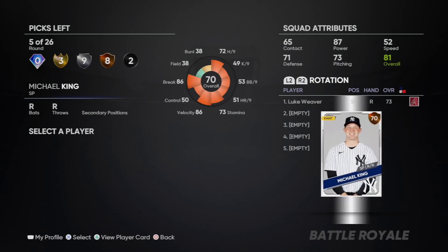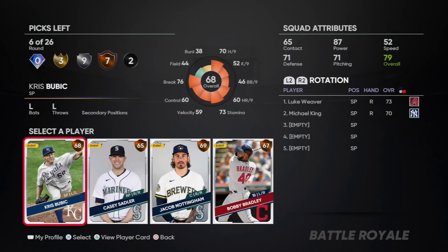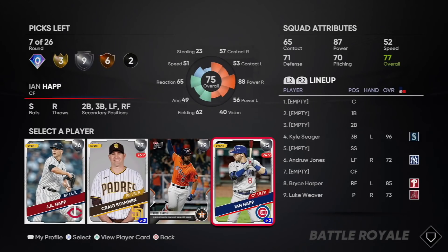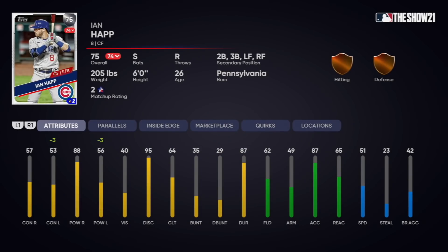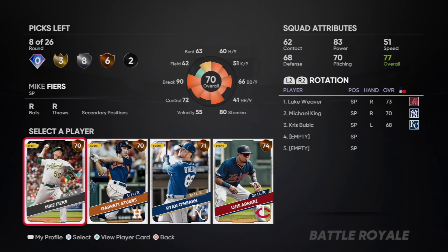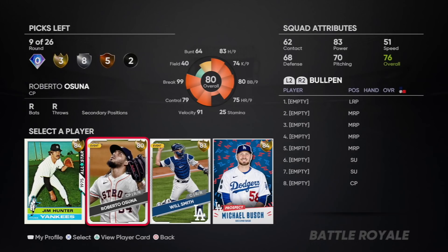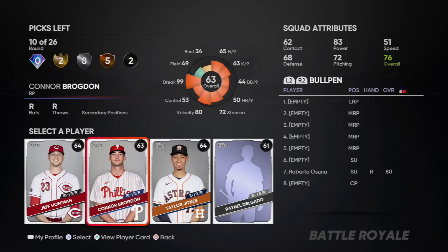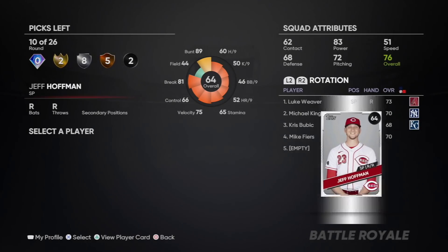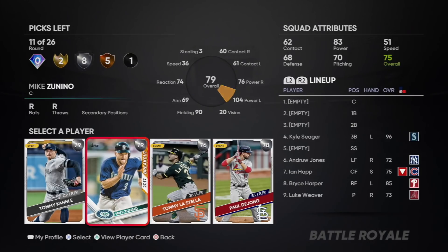Ugly bronze round, so we'll take the starter just to waste that round. Gonna do the exact same thing here. Then in the next round we get a silver round, and Ian Happ is actually a beast, especially against righties. I'm gonna take him - everyone loves Ian Happ in Battle Royale. Next round's a bronze round, I'll take Mike Fiers. Finally we get another big round: Roberto Osuna, our first gold is gonna be the reliever, 80 overall from the Astros. Next round's a common round - we'll waste this on our final starting pitcher, so now our starting rotation is full.